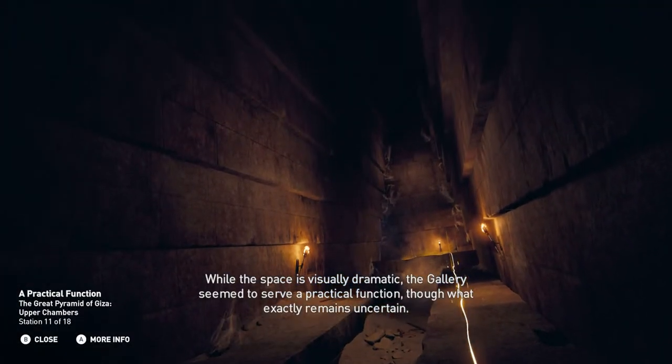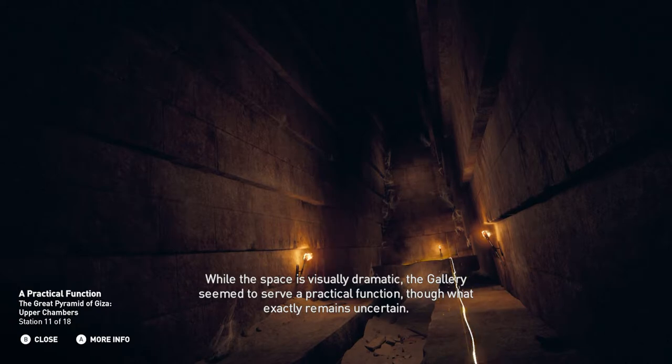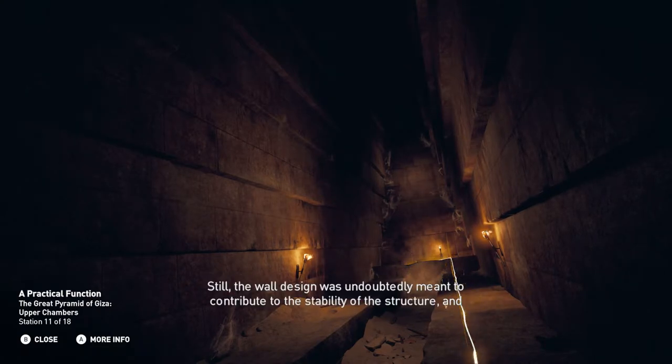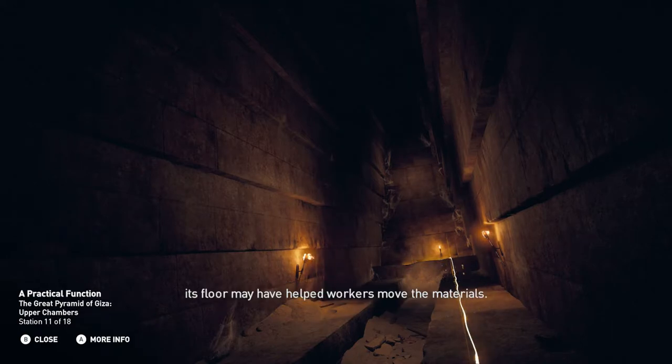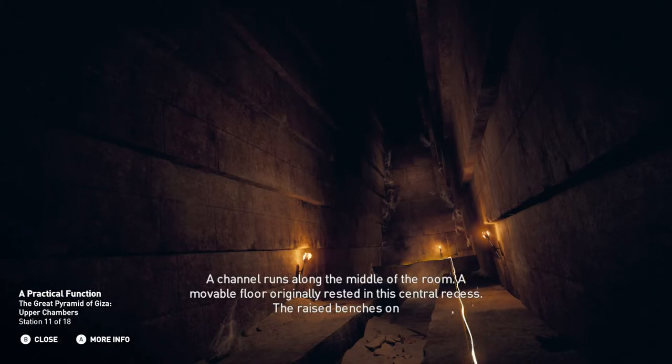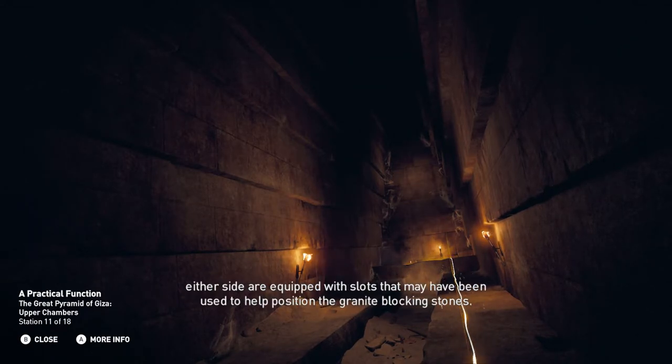While the space is visually dramatic, the gallery seemed to serve a practical function, though what exactly remains uncertain. Still, the wall design was undoubtedly meant to contribute to the stability of the structure, and its floor may have helped workers move the materials. A channel runs along the middle of the room, and a moveable floor originally rested in this central recess. The raised benches on either side are equipped with slots that may have been used to help position the granite blocking stones.